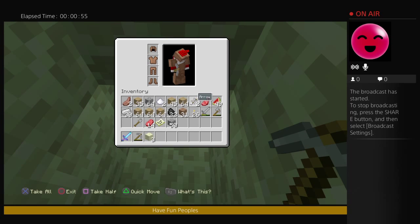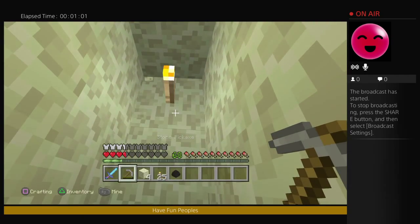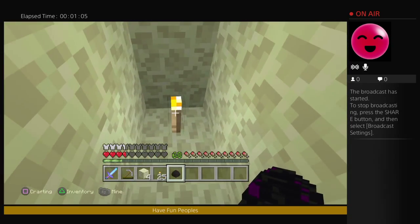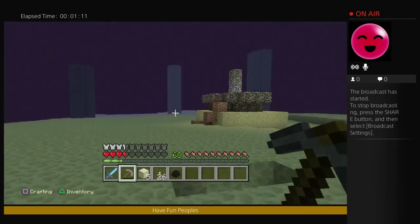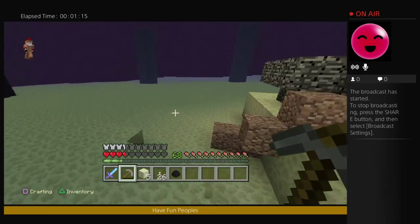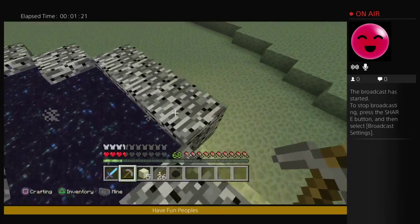Then you place a torch, and then you place the block right here, and there you go. As you can see, I am holding the dragon egg right now. This can work on any device — it can work on PC, it could work on Xbox, it could work on PlayStation, it can work on any kind of device.